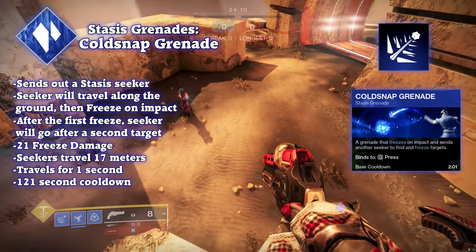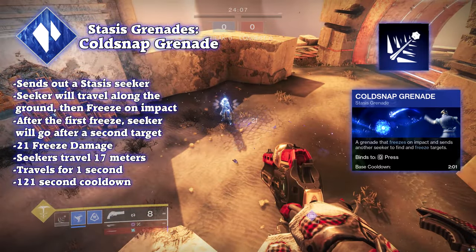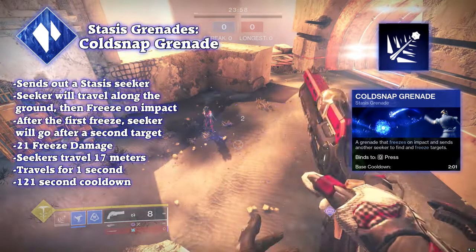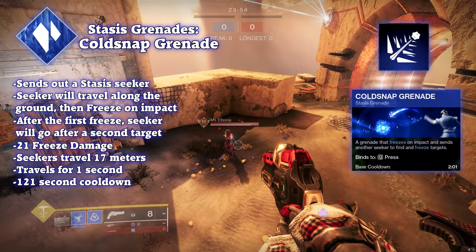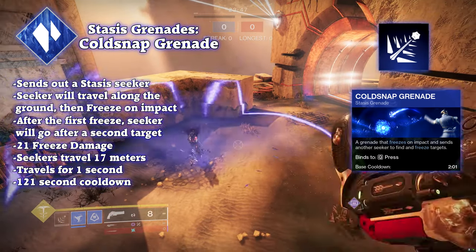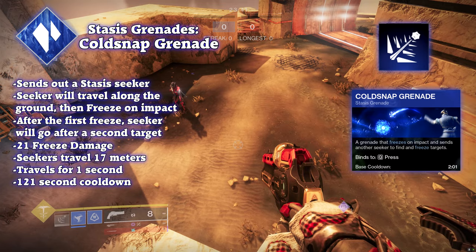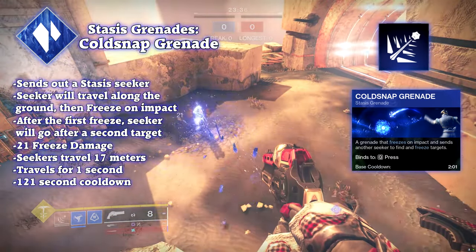Cold snap grenades, mostly used with Osmiomancy Gloves to spam stasis turrets, are also really good on their own. When thrown, it will stick to any floor and bounce off ceilings and walls. Soon after, the cold snap will send out a wave of ice that searches for any enemies within 20 meters and freeze that target and anything within a 1.5-meter radius in PvP and 3-meter radius in PvE. This freeze lasts 1 second in PvP and 6 seconds in PvE. Freezing an enemy causes the cold snap to chain into finding another enemy to freeze.